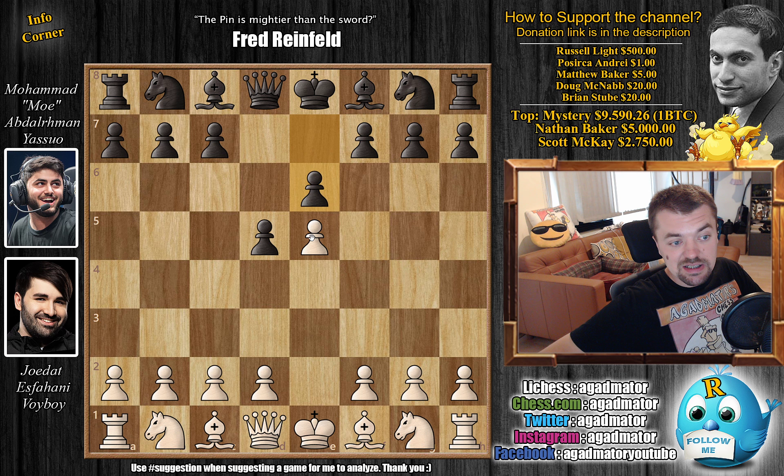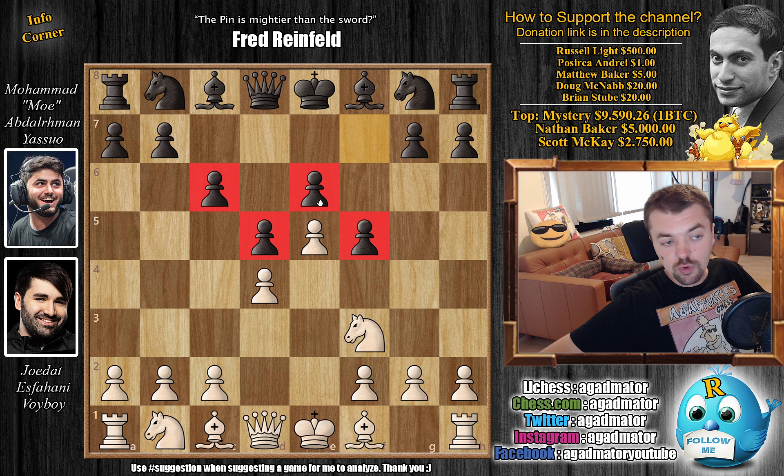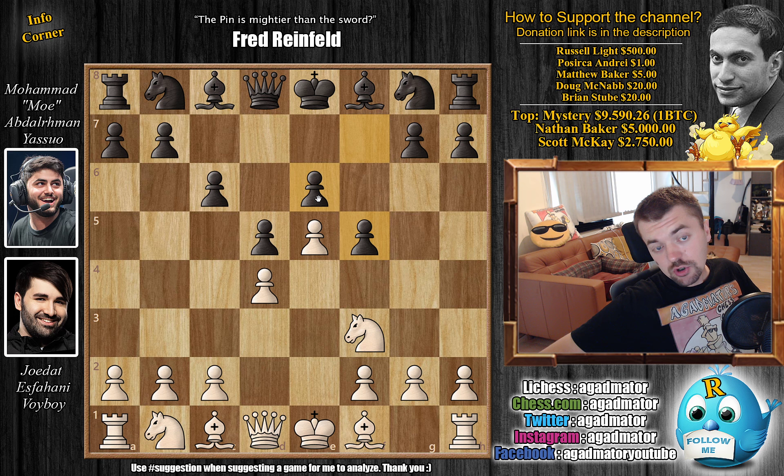Yasuo goes E6 and D4 by Voiboy, and we basically transpose into the advanced variation of the French as if White just played E5. So C6 — Yasuo closes the center — and now Nf3. Usually you would see something like C5, where Black wastes a tempo to attack White's strong center. However, here Yasuo goes F5, creating a sort of stone wall structure, which can be very solid. Voiboy goes for Bg5 — Bd3 is the known move in this position, but Bg5 is a new move.